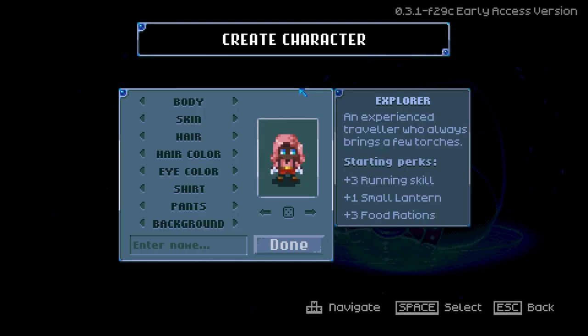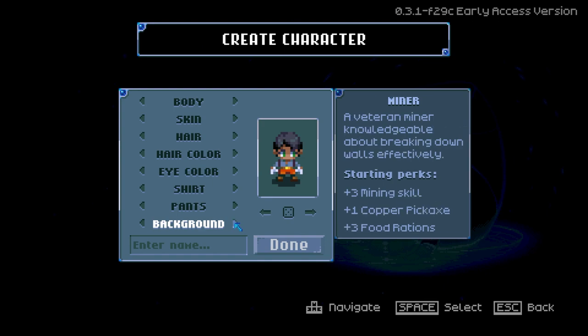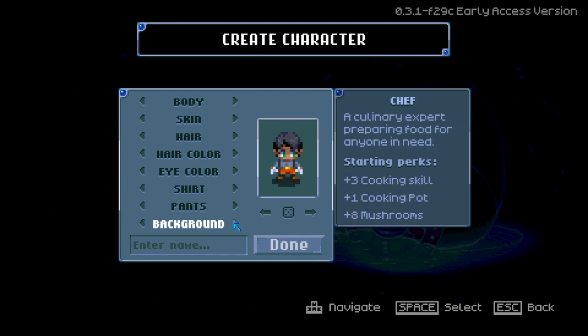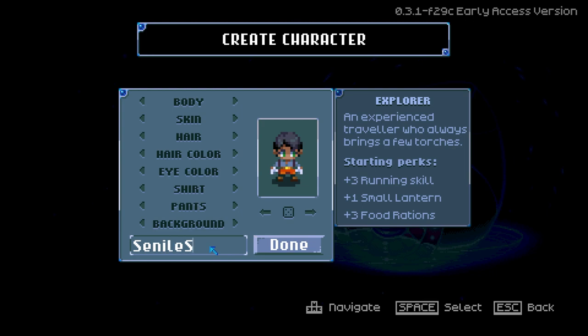You can randomize your character by pressing the randomize button, then adjust things like hair color, body, and skin on the left side. For backgrounds — which I like to think of as the classes — you have Explorer, Miner, Fighter, Chef, Gardener, Fisherman, and Nomad. For most players it'll be Explorer, Miner, and Fighter. If playing with friends, having a Chef, Fisherman, or Gardener early is actually a good idea. The class only really matters at the beginning, since you can spread your skills as you level up. Once you've selected your background and name, click Done.